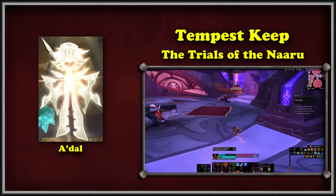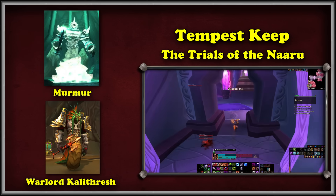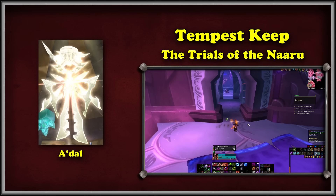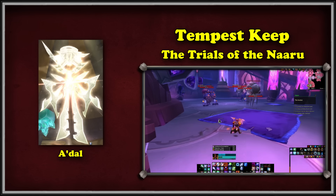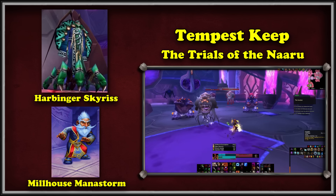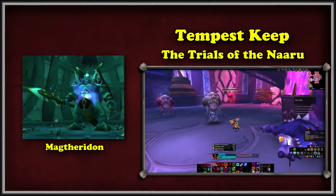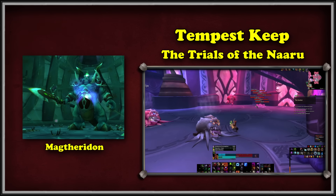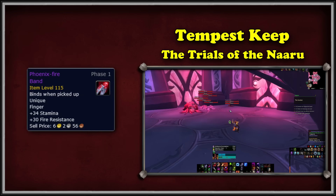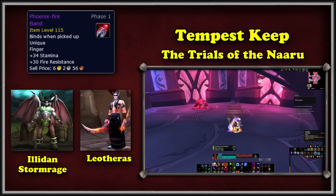Next, our strength is tested by defeating Warlord Kalithresh in Heroic Steam Vault and Murmur in Heroic Shadow Labyrinth. After showing A'dal our strength, the Naaru wants to test our tenacity — we have to finish off Harbinger Skyriss in Heroic Arcatraz while protecting Millhouse Manastorm and ensuring his survival. Happy with our progress, A'dal gives us one final trial: Magtheridon's Lair. We enter the raid, kill him, and we're done. With that, we get our Tempest Key that attunes us to Tempest Keep and the Phoenix Fire Brand, a useful item for tanking bosses like Leotheras the Blind or Illidan.